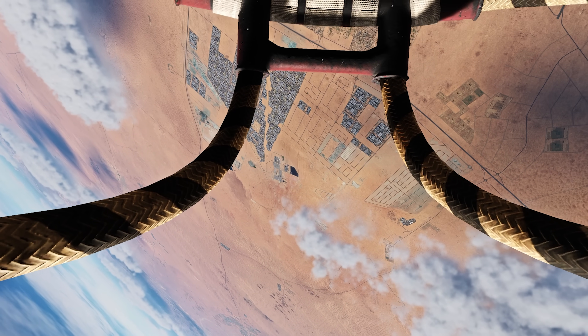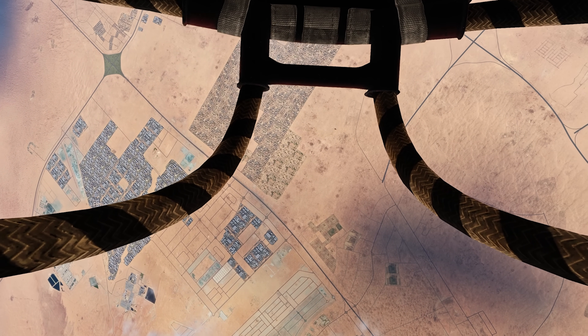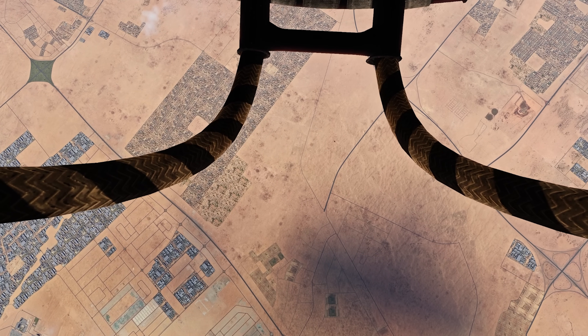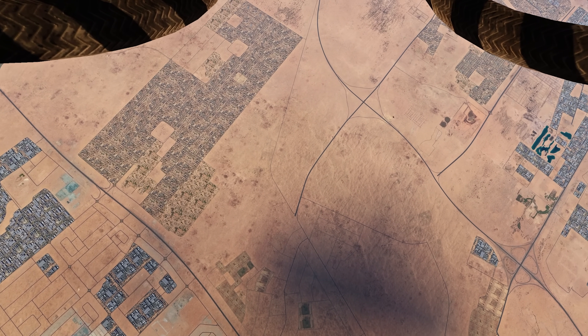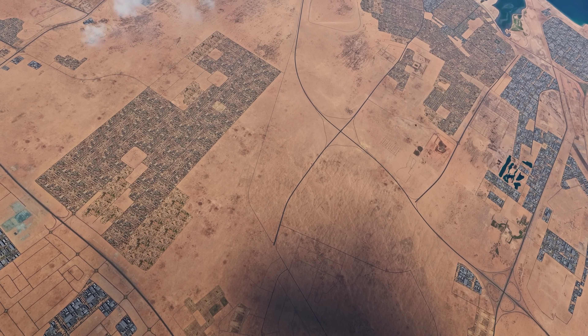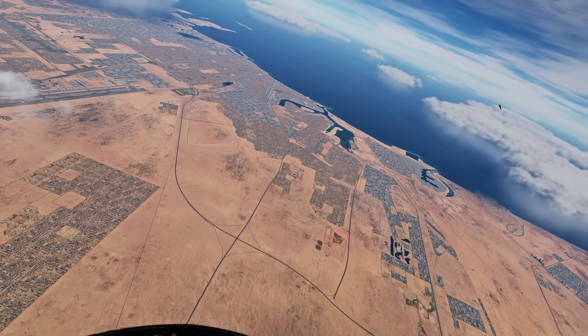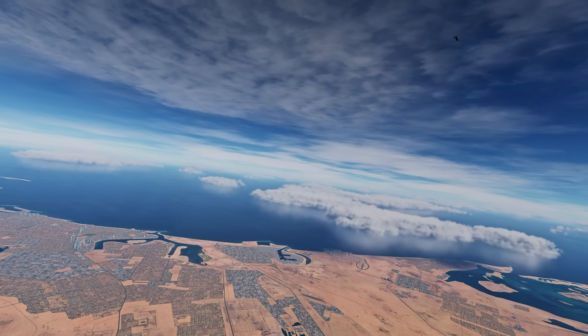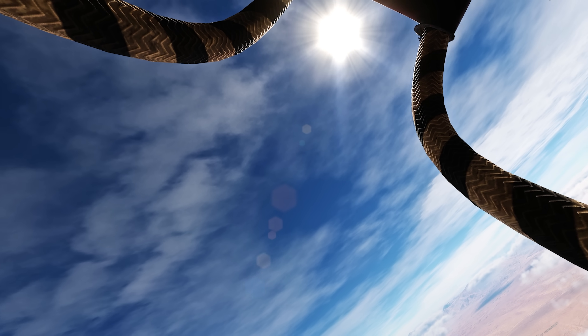Because we're the same aircraft, F4 versus F4, nobody has an advantage in one-circle or two-circle. But because I saw that he got slow at the top, I'm going to try to capitalize on that and keep the fight fast in a two-circle fight — which theoretically he won't be able to do as well as me if he's slow. That's kind of what I'm banking on.